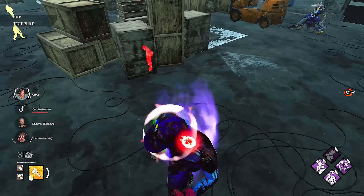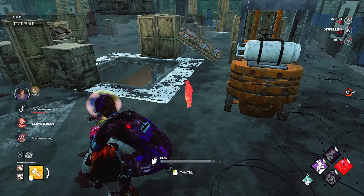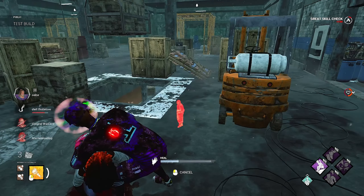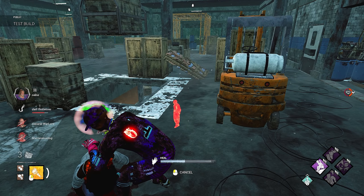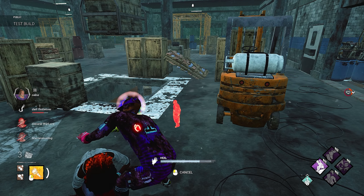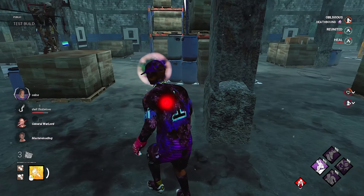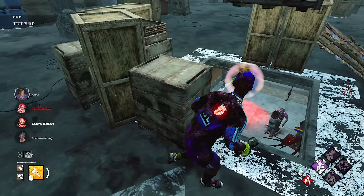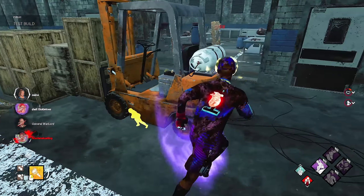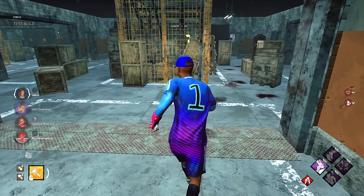Not what I wanted to happen, but definitely what did. I'm going to dispel this now. If I give this Claudette a nice cheeky little heal, they can pop him for the save. But I also need to get this UVX off me, because losing a health state right now would be terrible — Quick Gambit will go on cooldown for 60 seconds and that is not what we want at all. I am hearing him but I'm not seeing him. There he is. Got rid of the UVX.